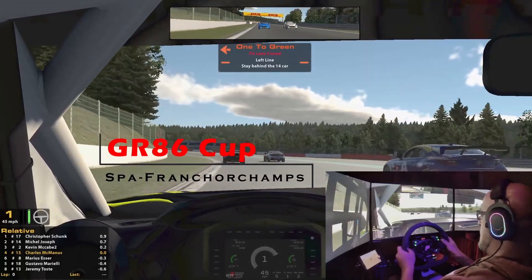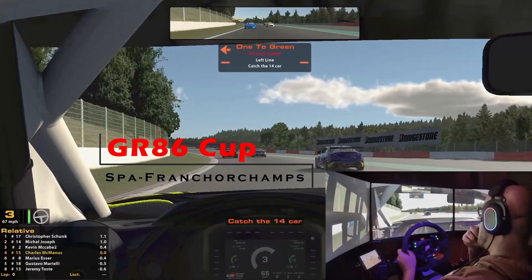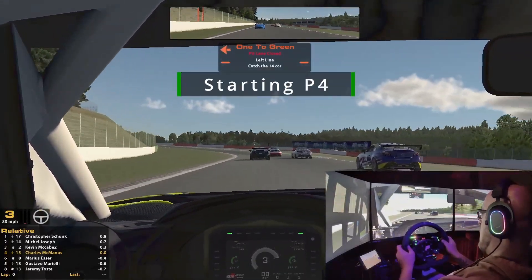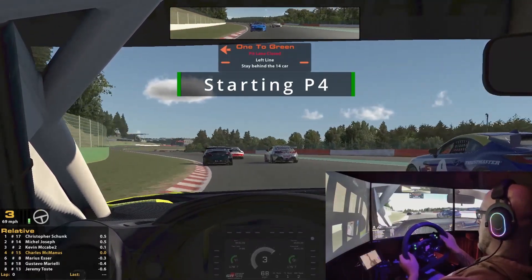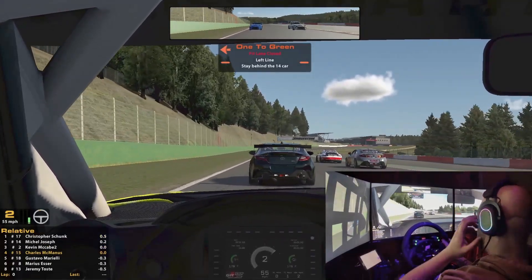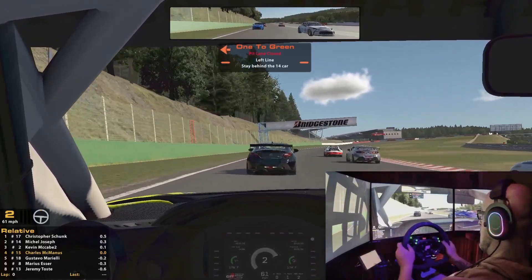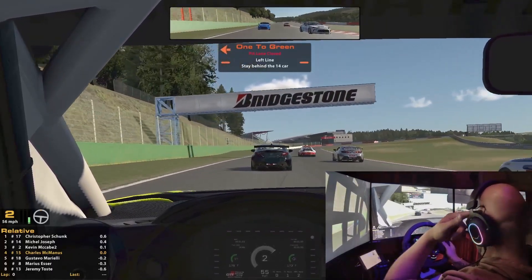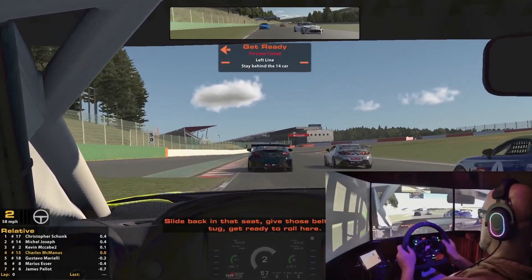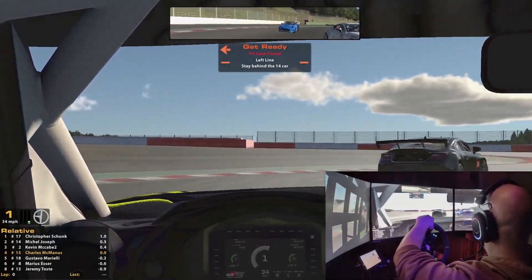Hey, what's up guys, we are on the end of the pace lap at Spa for the GR86 Cup. We are on the grid in P4 — we qualified P4 for this race. It's gonna be a six-lap, 15-minute race. Close field here, all the same car — the GR86 Cup cars, which in my opinion is a really great race car. I'm always a fan of these slower cars; they race a lot better than the faster cars when we run closer together.